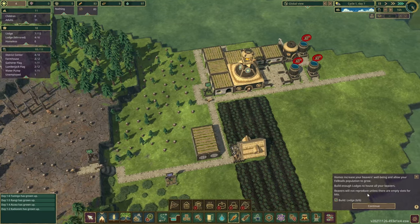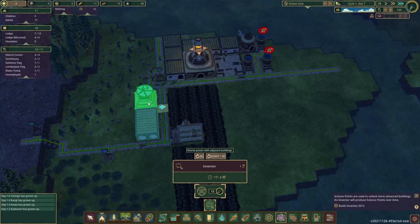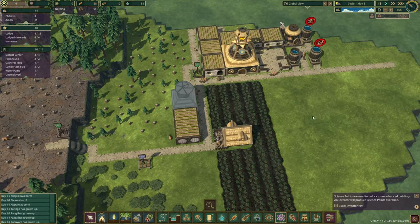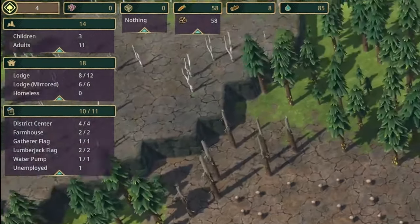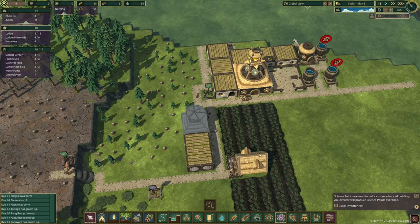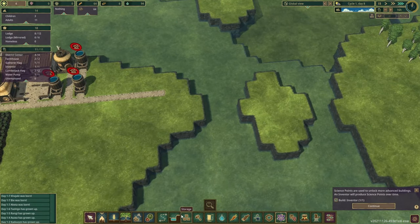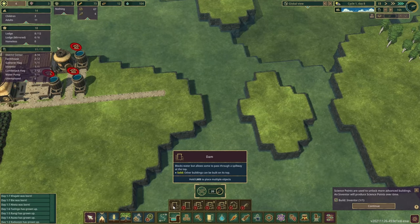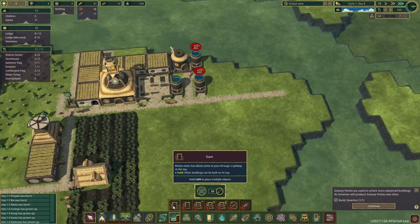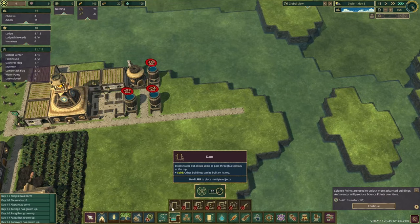Build an inventor — this is where we get our science. Knowledge is power. Now that we've got all these lodges, we've got some free space and some children on the way, which means more beavers and more workers. There are two things we can unlock first: a levee, which is like a big wooden block that totally stops water, or a dam. A dam is expensive at 20 logs whereas a levee is only 12. Dams have a slight leak where water can seep over the top, whereas a levee totally blocks things up.